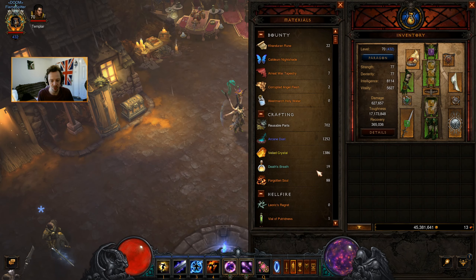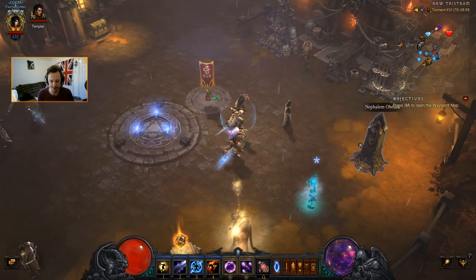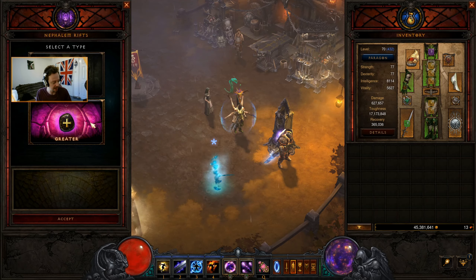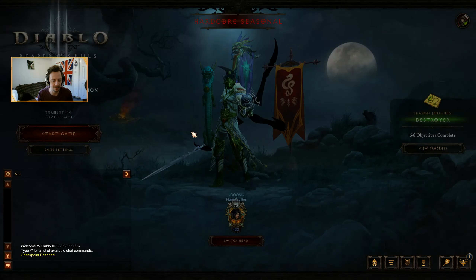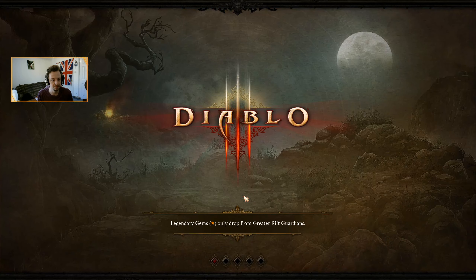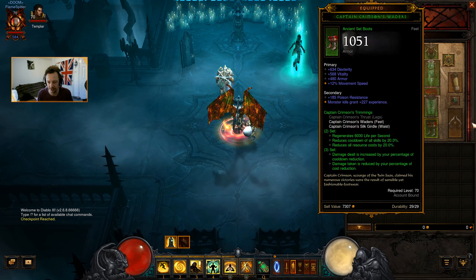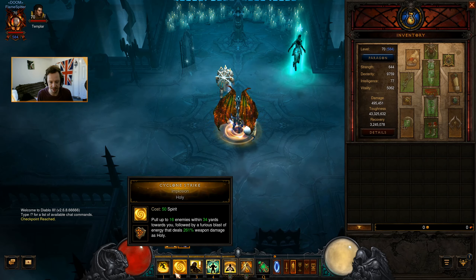I'd rather focus on the gems today and then we'll switch back to doing bounties in a future run. Actually, let's do one of the challenger rifts — I haven't touched them in a while. Ooh, a monk. This will get us a whole bunch of bounty materials. We've got Sweeping Wind and Tempest Rush.